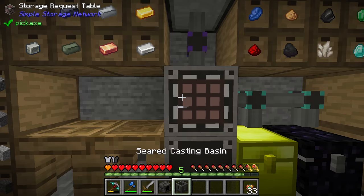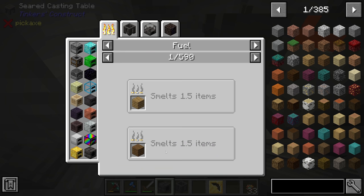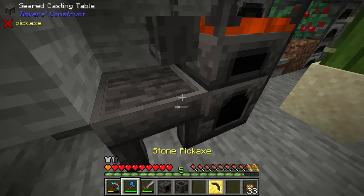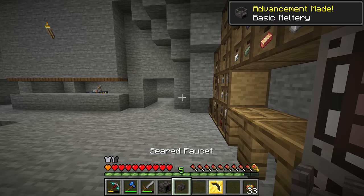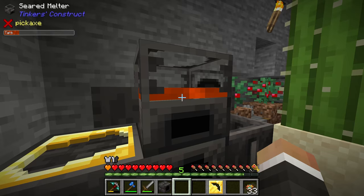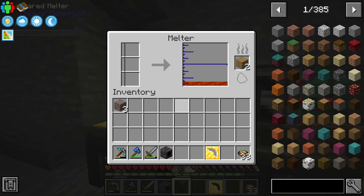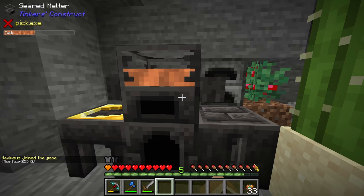This is where the casting basin we made a few streams back comes in — unlike the pickaxe heads, you can't do the seared heater recipe in a casting table with molten copper; it just won't work. Instead we put down a casting basin, place the faucet next to it, grab the ingot cast, pull out the remaining iron, grab some copper ore, and put that in to get the four copper. Pulling that over the seared heater gives us a smeltery controller.